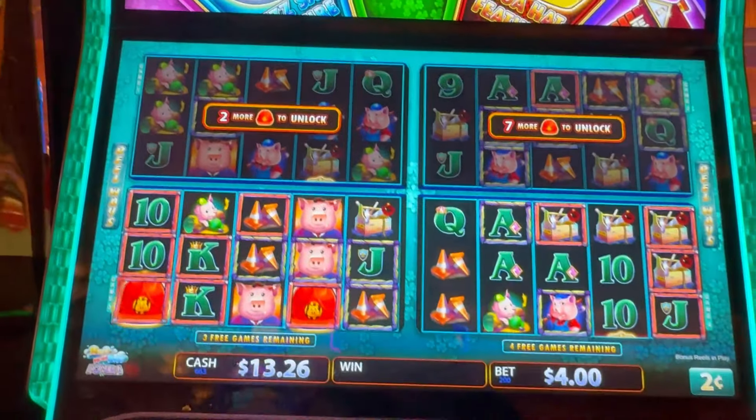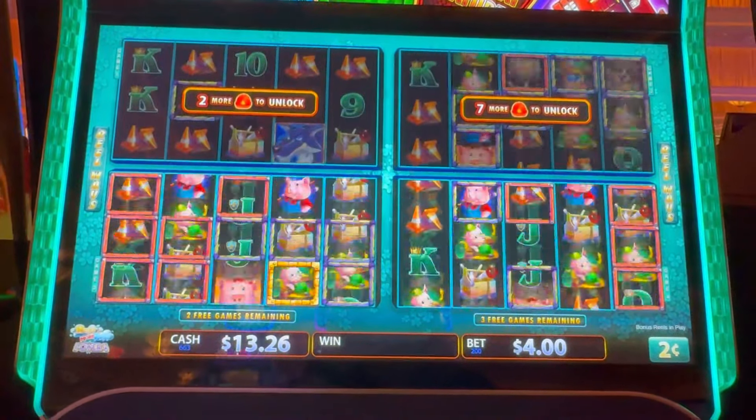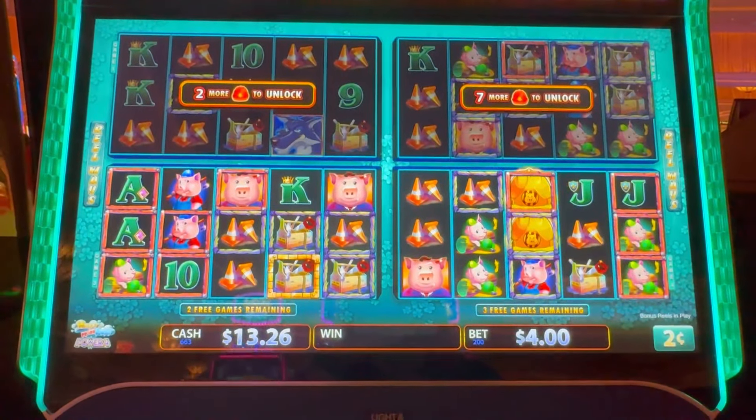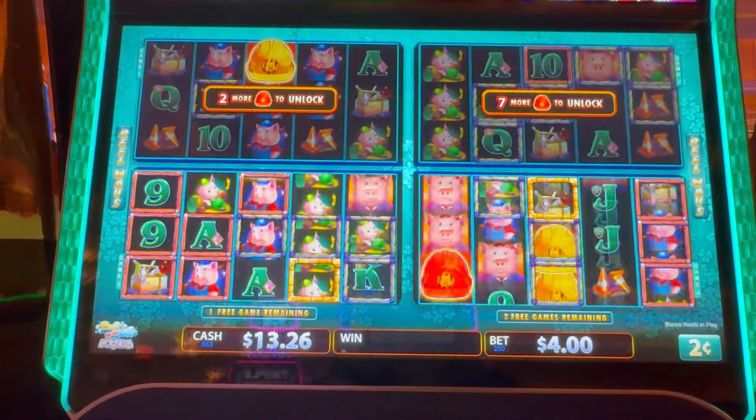We need two more to unlock a third game. Come on, red ones on both — red, red, red. We got a mansion over here, but we need some more re-triggers. Come on, hats — hat, hat, hat.